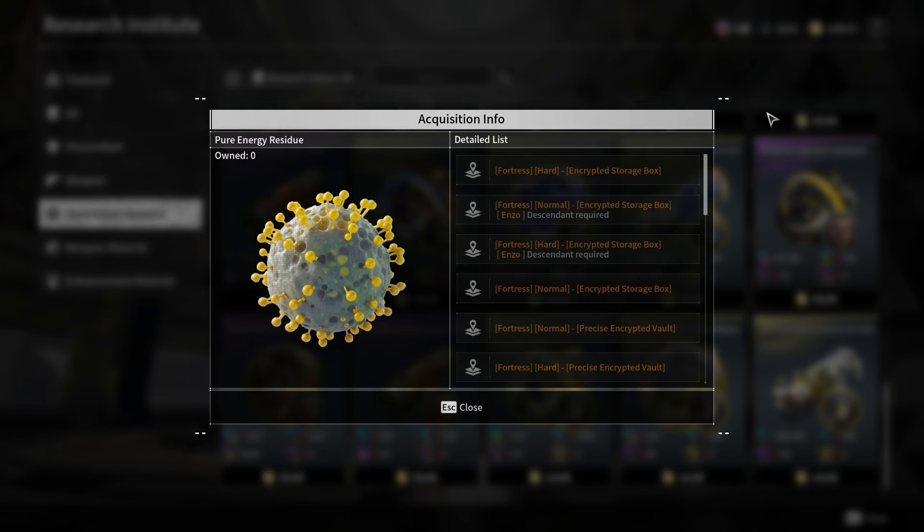While the drop rate from Mission Monsters is low, this farming method provides a more consistent source of this valuable material.